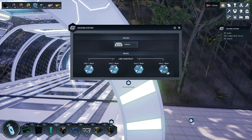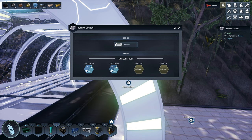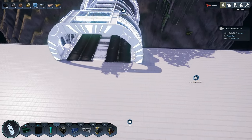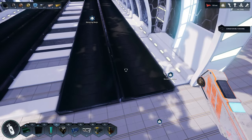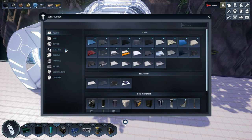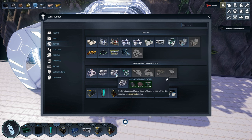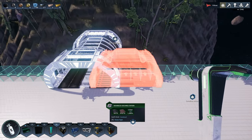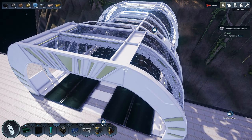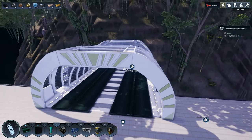Bring these lines in. I'm wondering if there's a way to turn these into green belts — seems like there should be. It's probably done with the advanced docking station, which I can actually build. And yes, I can upgrade this — it does turn into green belts when you upgrade to the advanced docking station.